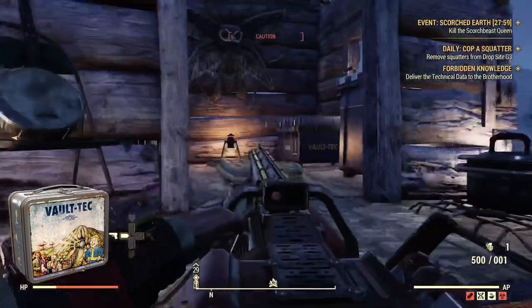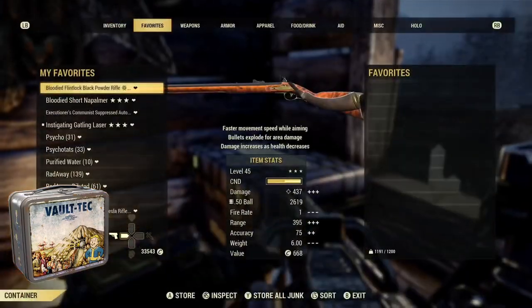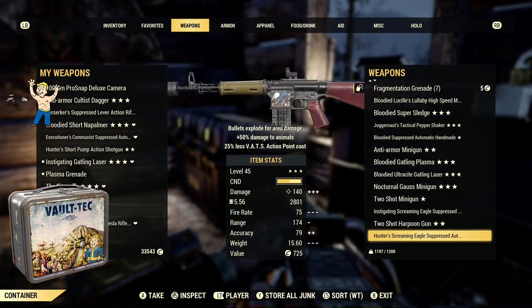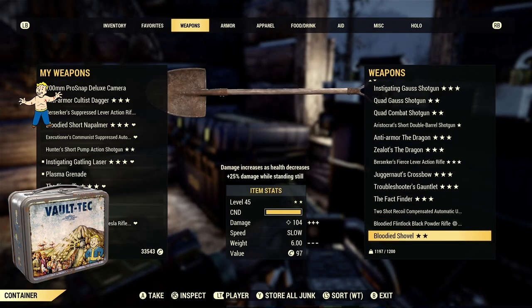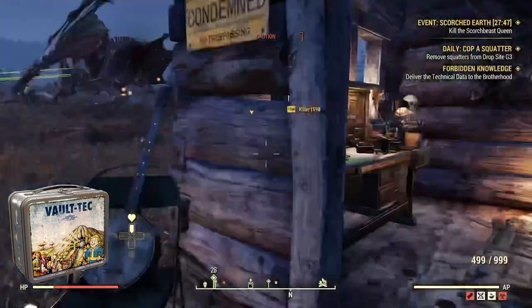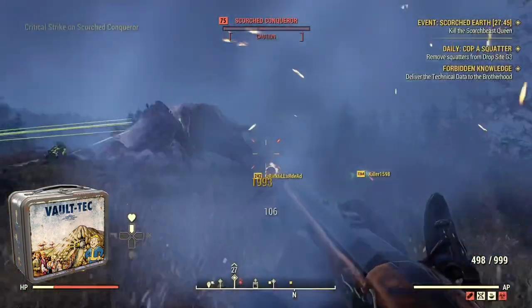Over time I've gotten countless amounts of ammo, junk, and outfits just from people giving away free stuff on there. I've even gotten a few legacies from people leaving the game saying 'come to my camp, I'm giving away all my stuff for free because I'm done with Fallout 76.' Sorry about the low quality of those pictures — I had to grab them off my phone because my capture card stopped working.